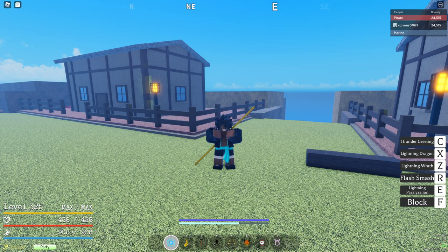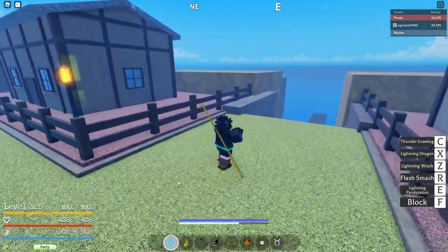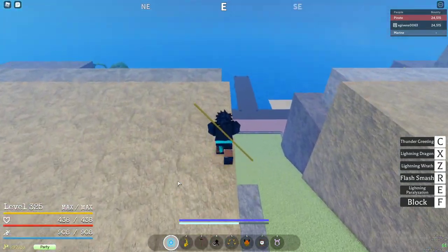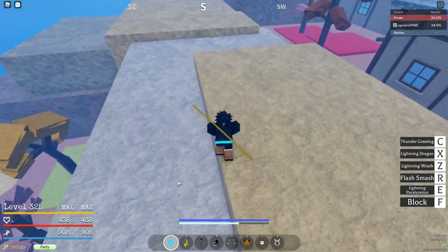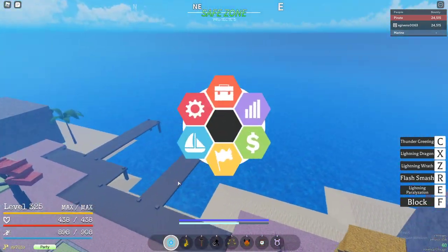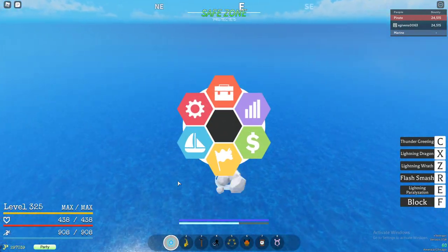The 200 stamina usually gives you 825, but since I'm a Mink now it gives me 908. That's the first tip. Second tip: dungeons are pretty good for marine farming too — I'll finish the marine farm demo first, but dungeons are pretty good.